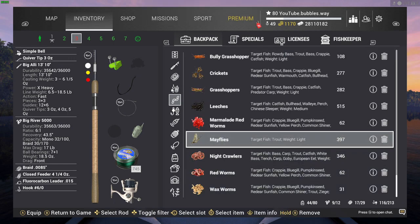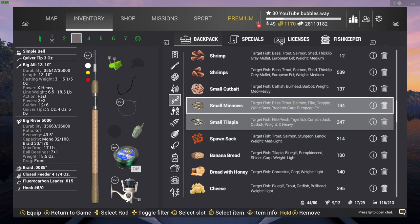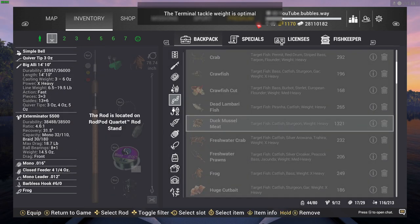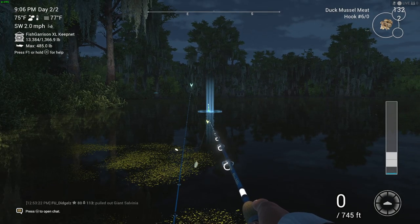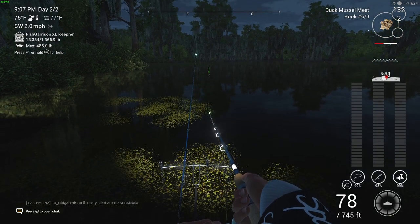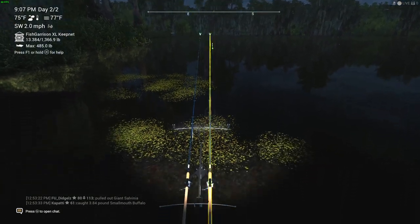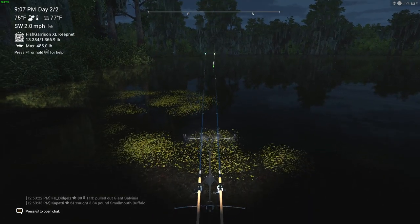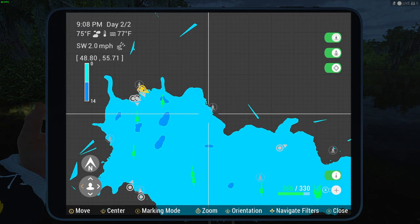That's the hook you can purchase when you're a high enough level. Duck muscle meat on there, and then we've got the frog on the level 27 rod. Let's cast this one back out. If you haven't got barbless hooks you can always use this regular hook - it will do the job. You could also use a size 4 hook - that would definitely work as well. Anything between a size 4 right up to a size 6 is probably perfect for these catfish in this place.